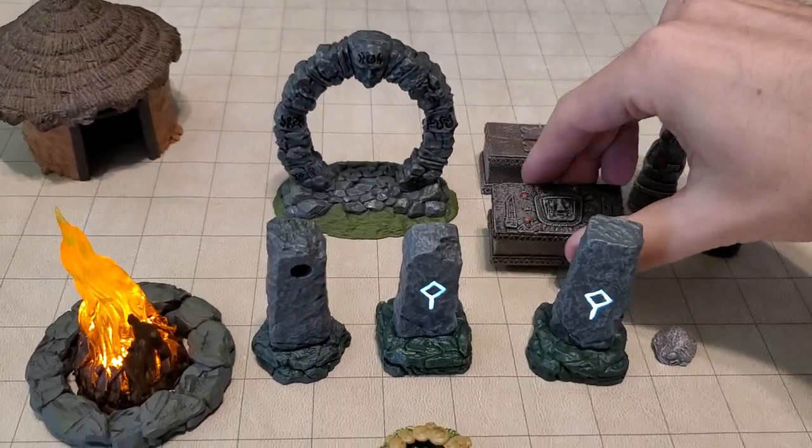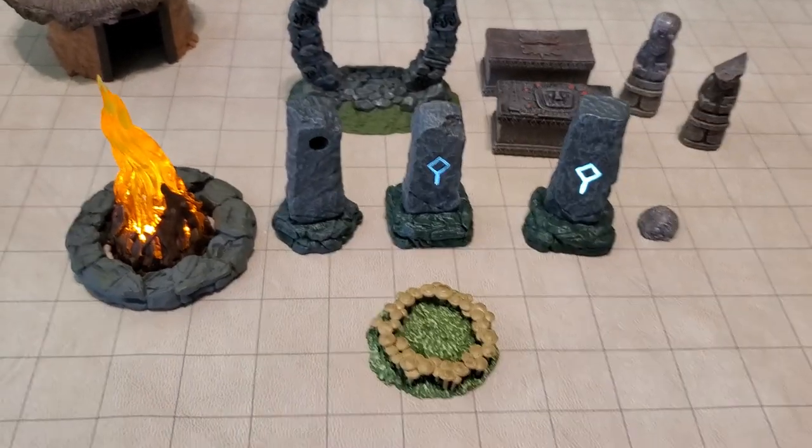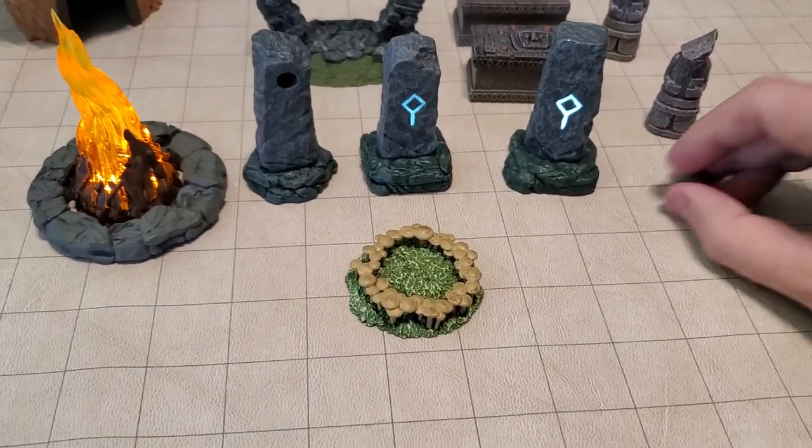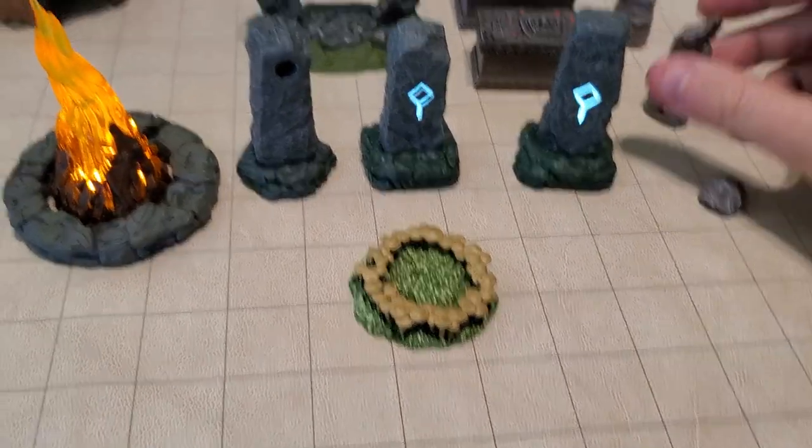There are some little sarcophagi that open up as well, which is kind of a classic version of what they've been doing. There's also a really cool piece which is a broken statue you can put back together — you can always make that an objective for your players.